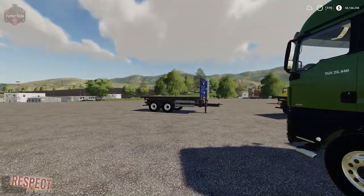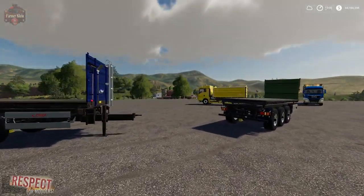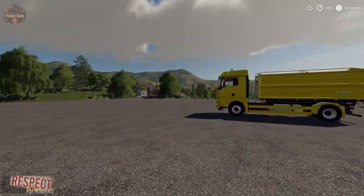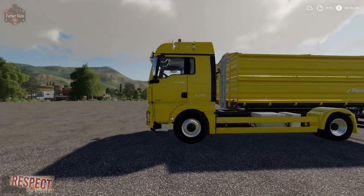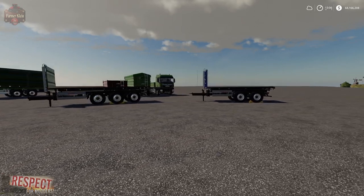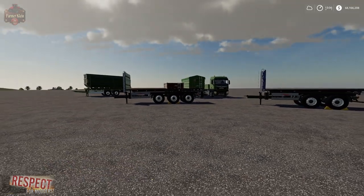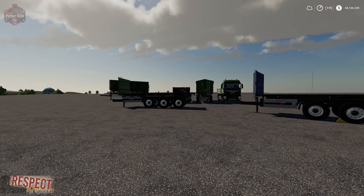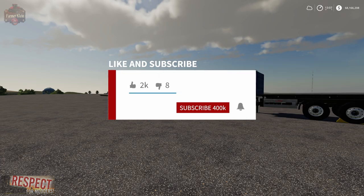That is the Fliegel Transport Pack. You can find this mod at lsfarming-mods.com. It has an incredible amount of configuration options and lots of variety — there should definitely be a truck and trailer combination for you in this pack. Let me know in the comments what you think of the Fliegel Transport Pack, and until next time, happy farming. Be sure to like, subscribe, and click that notification bell.